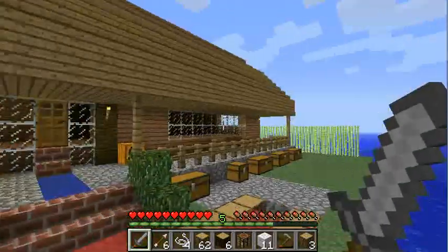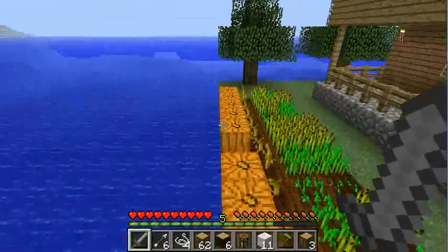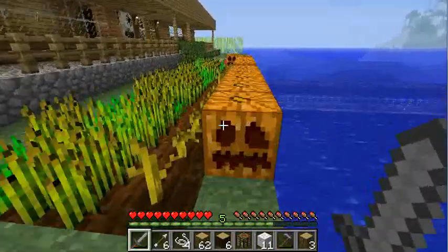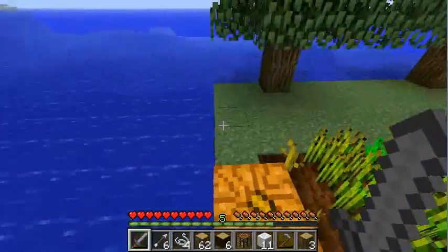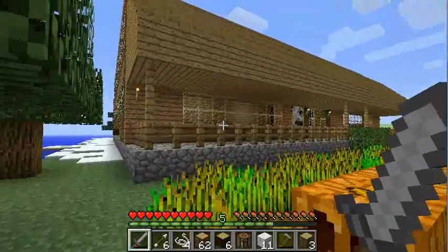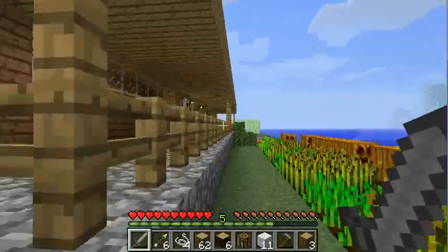Here's the front of my house. I used a lot of different woods for it, like oak wood, birch wood, jungle wood, and the blocks that you make from them. I combined them together, which — I don't know — it was kind of a bad idea because some of it looked worse than I thought it would turn out.